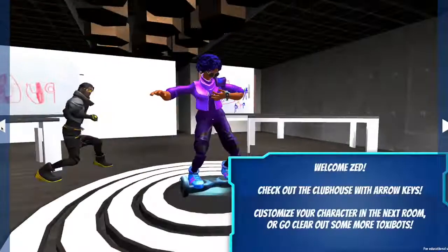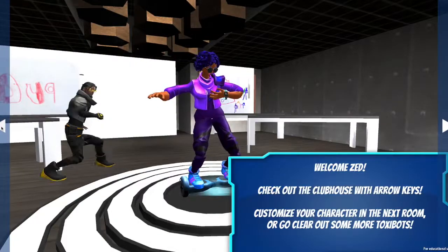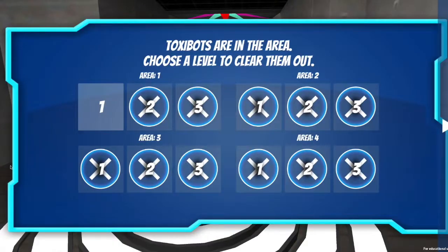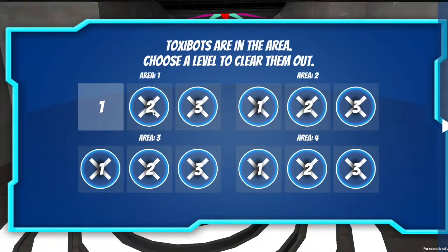Then you just exit right back out using these arrows, and when you're ready to get going on some Toxibots, you'll click through on the left here to get to this area. Each area in the city has Toxibots and it gets harder and harder until you get to area four where it's the hardest. You're going to use your cobot hoverboard to do all of your work and moving around the city, and it's going to help you get around a lot of difficult areas.